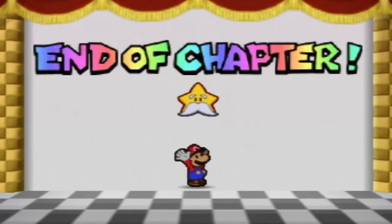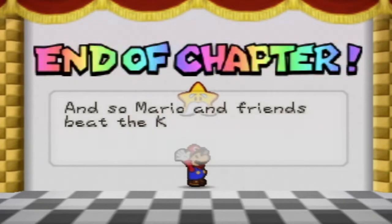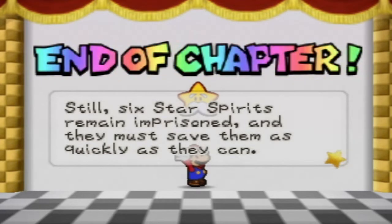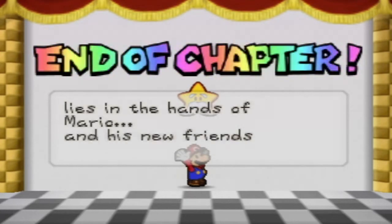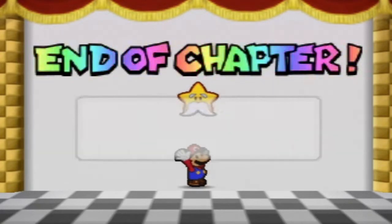END OF CHAPTER! And so Mario and friends beat the Koopa Bros at their fortress and rescued their first star spirit. Still, six star spirits remain imprisoned and they must save them as quickly as they can. The future of the Mushroom Kingdom, Starhaven, and of course Princess Peach lies in the hands of Mario and his new friends. Their adventure has just begun.